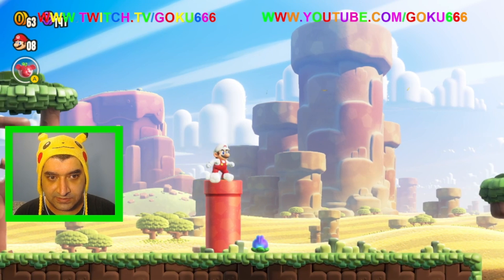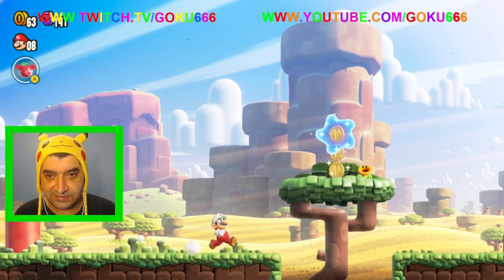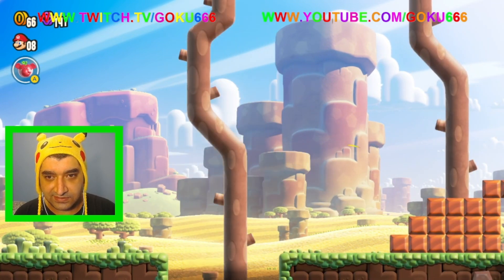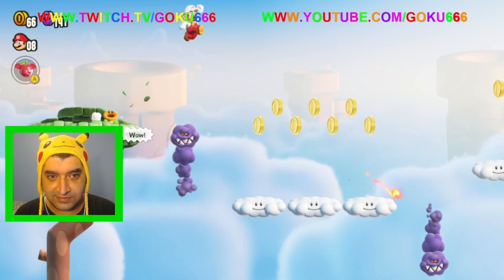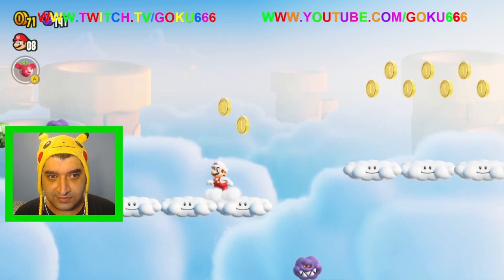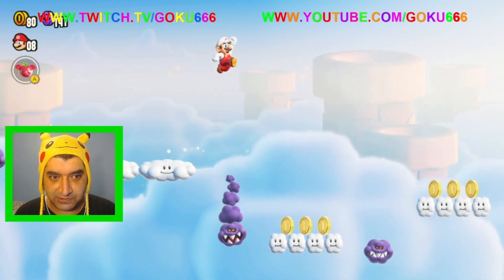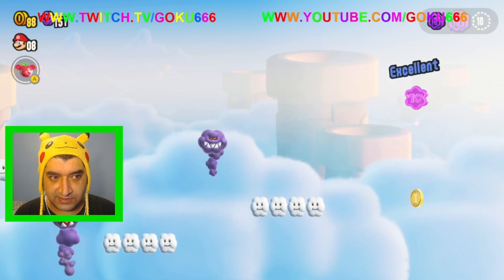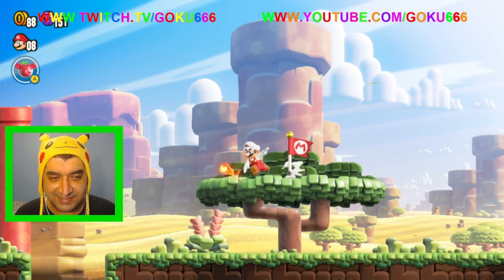Okay. Do I go through this pipe? No. We can also ground pound this one, and this leads to like a little bonus area kind of thing. Alright, so we can jump on these guys, but we can also just jump over them. And there's a second purple coin. We missed a coin.